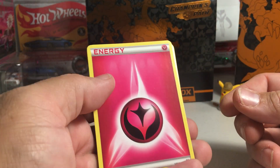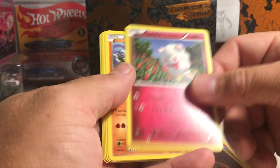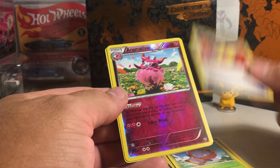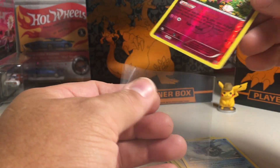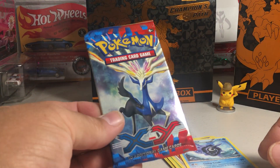Alright, we've got Fairy Type Energy, Diglett, Chespin, Fistbump Energy, Swirlix, Slowbro, Muscle Band, Aromatisse, and Cloyster. No holo for you, Detective Pikachu.